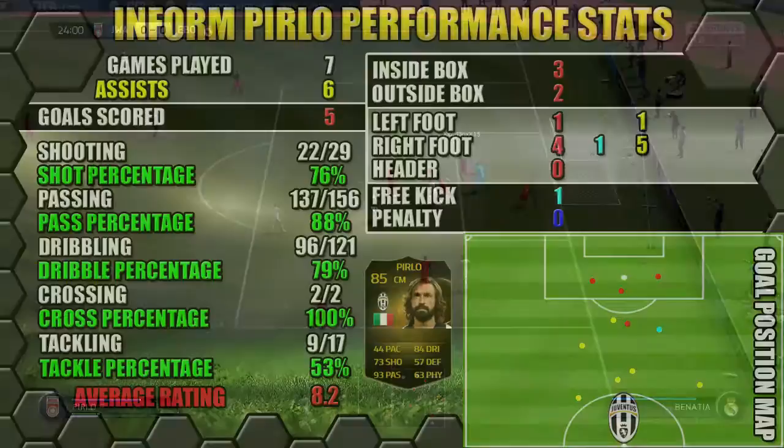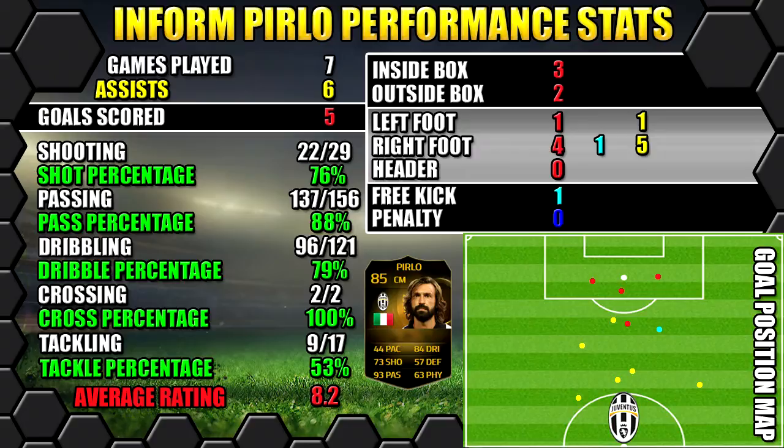Let's look at Pirlo's performance stats. In seven games, he managed five goals and also got six assists. All the stats are on the left, all his goals are on the right. The position map shows you where the goals were scored and assists were created.